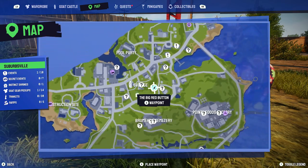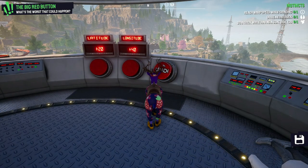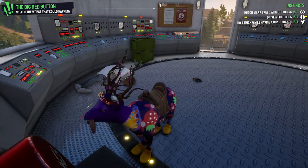Coming to this area on the map, we can find a water tower that has scientists nesting at the top, with a quest called the Big Red Button becoming active.